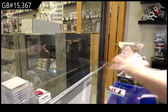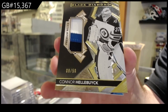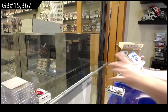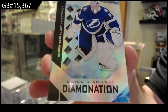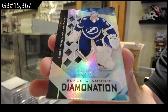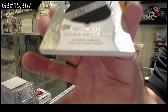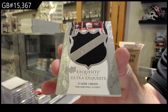We've got for the Winnipeg Jets number 250 Connor Hellebuck patch. We've got a diamond nation to 99 for Tampa — Vasilevsky, diamond nation. And an extra exquisite 149 Claude Giroux.